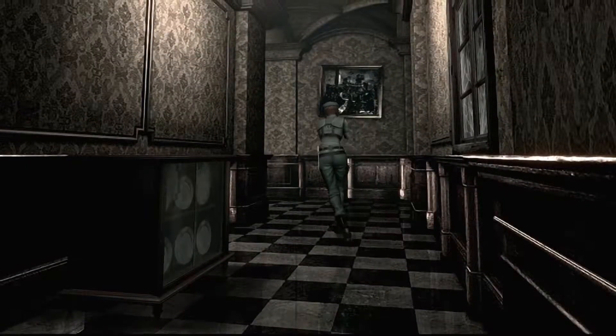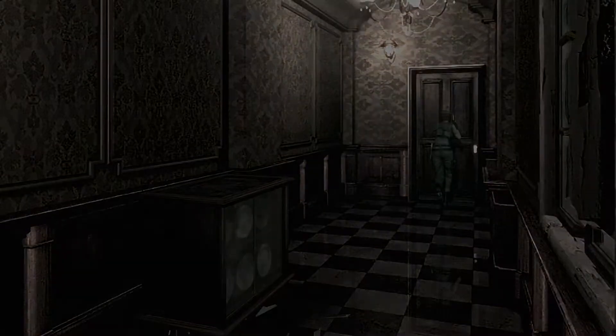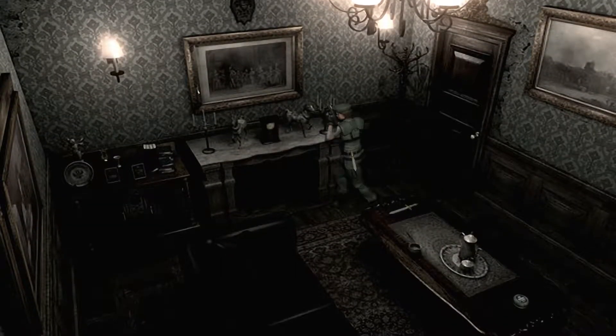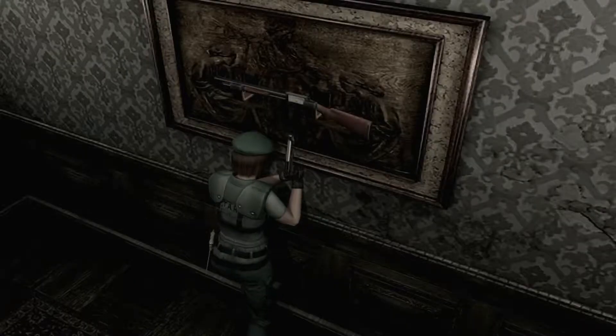None of these doors mean anything — that door is locked, that other door is locked from the other side. The two doors upstairs until I get the lighter and some other item, it's pretty pointless. But regardless of all that, we do have the broken shotgun. I don't think you need any other items to get into the shotgun room. I've picked up all the items in the hallway. I'm fairly certain there's a dog in here, and I'm not about to battle against this dog with only four bullets. I'm just going to run past him.